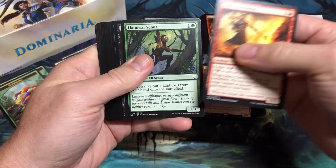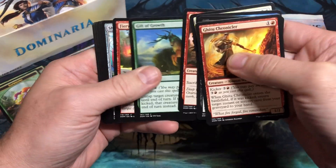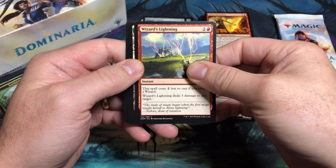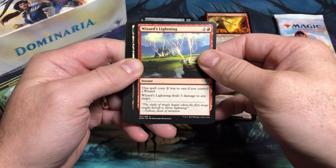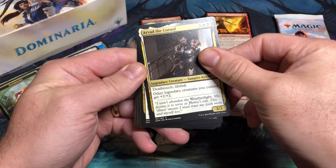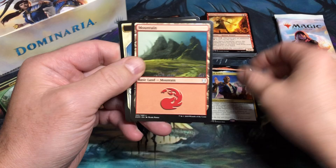Start off with Ghitu Chronicler, Lanowar Scout, another Rat Colony — two Rat Colonies so far. Befuddle, Benalish Honor Guard, Skirk Prospector, Gift of Growth, Fiery Intervention, Short Sword, Shivan Fire are the commons. On to the uncommons — this was an uncommon I really liked: Wizard's Lightning. I had an Izzet blue-red Wizard's Deck where I had a playset of Wizard's Lightning and Wizard's Retort, the blue counterspell, during the Dominaria Standard environment. Memorial to Unity and Arvad the Cursed are the legendary out of the pack. And the rare is going to be Oath of Teferi. I really wished it was the Teferi Planeswalker, but Oath of Teferi will have to do, with a Mountain and a Knight token.